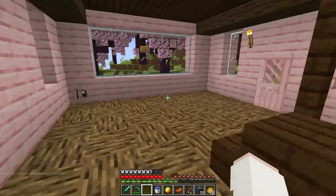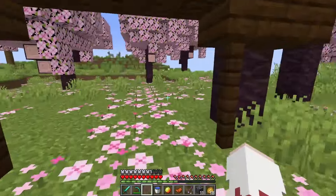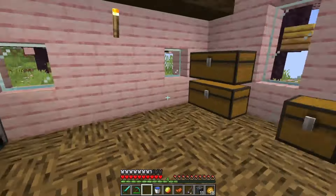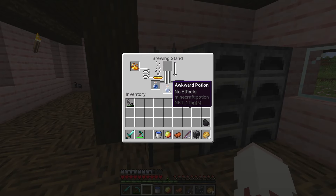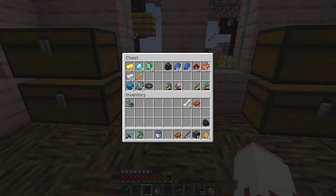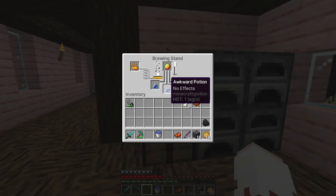I don't have the bad omen anymore, thankfully it just went away. Oh wait — I do have the magma cream, it's right here, I didn't even see that. And is it redstone or glowstone that extends it? I'm just gonna leave that for now because I cannot remember.